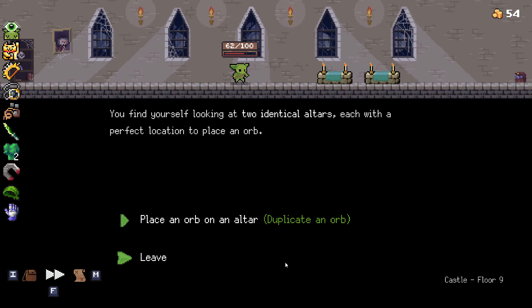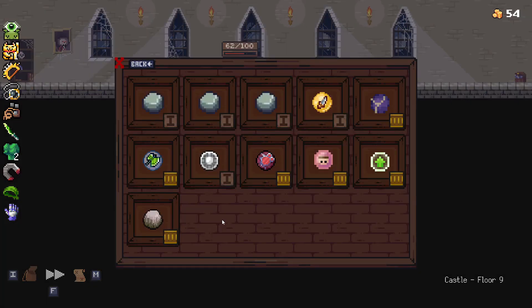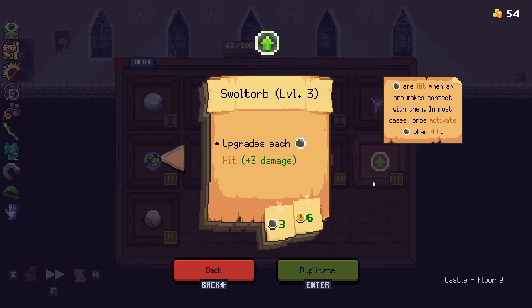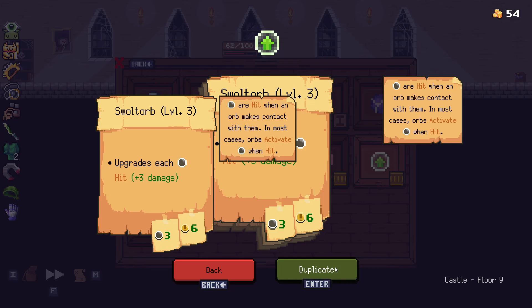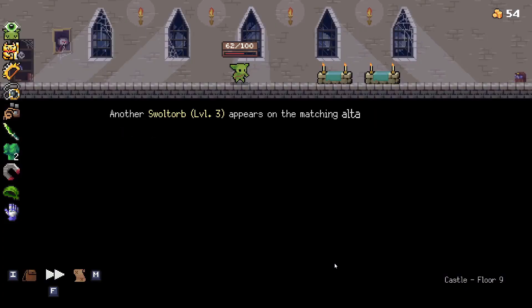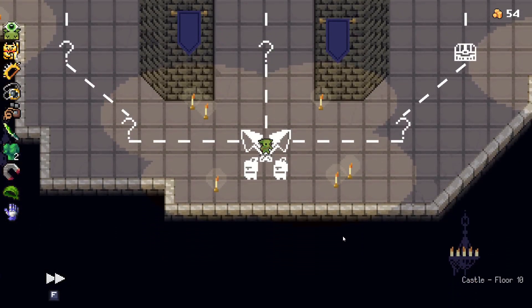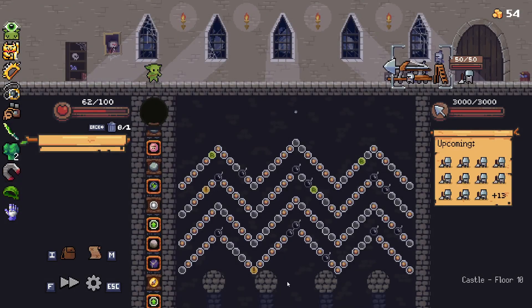Do we want to duplicate something? Swalto could be a good shout here — just more upgrades. Sure. And then if we can keep trying to whittle down the rest of them and just keep buffing up what we've got — okay, Ballista.